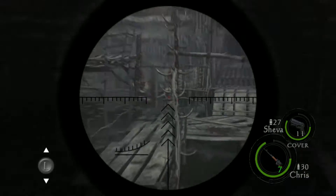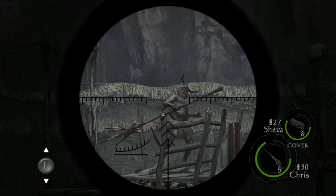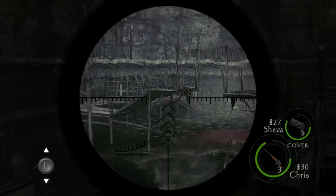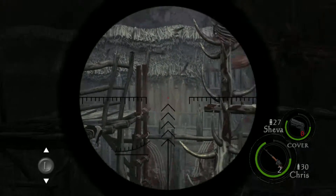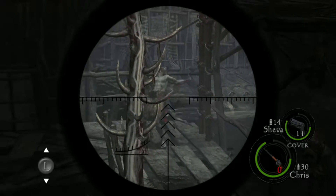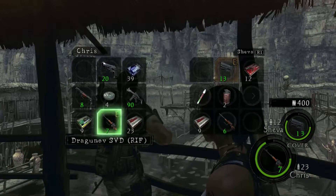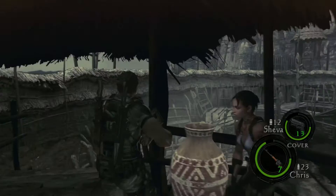From here, what you want to do is pull out your rifle and just shoot people off in the distance. You can take out the majority of the first wave from this point. If there are any more of them, I'm sure we'll find them.